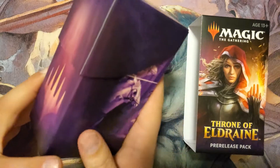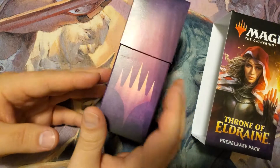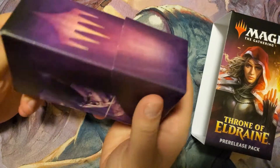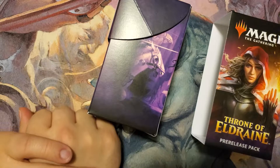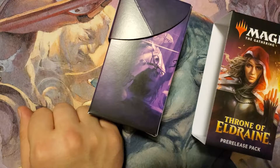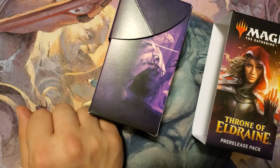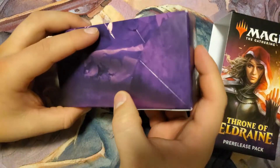You go to a pre-release event, which usually happens about a week before the actual release of a set. You can buy these for roughly $25 — if they're a lot higher than that, something's off. With that $25 you get this little kit, and a lot of people do a pre-release draft, trying to make a deck out of the cards they pull from these booster packs, usually provided with some lands.